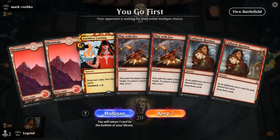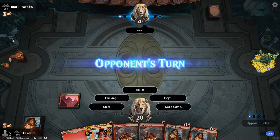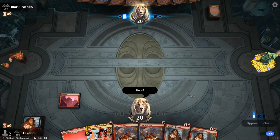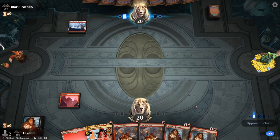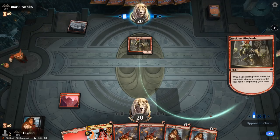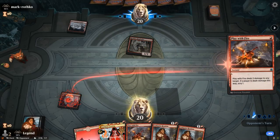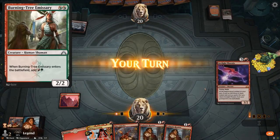We're on the play — our hand has lots of early interaction and some looting effects, although no creatures or Arclight Phoenix to discard, so we're hoping to get lucky with our first couple draws. Hopefully it's a matchup where Play With Fire early is good — against a red aggro deck that's certainly the case. This is most likely a Burning-Tree Emissary, Anax, Embercleave deck. Phoenix is not a bad draw — so I can Reunion, discard Phoenix plus something else.